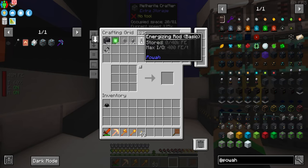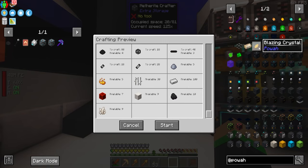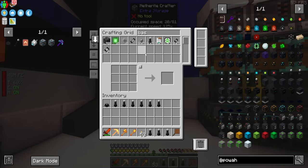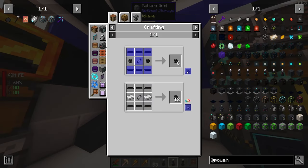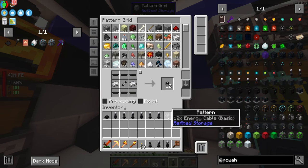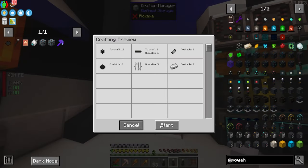We also need the basic rods. The basic rod requires a basic capacitor, so let's grab that recipe and throw it in. I usually like having nine of the basic rods to start. You don't need any Powah materials to make them — just hit start and let it auto-craft. There we go, nine of them. You will need the energy cables from Powah itself — it doesn't work with other cables — so let's make a few of those as well.